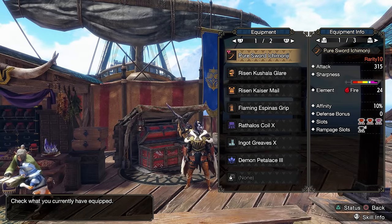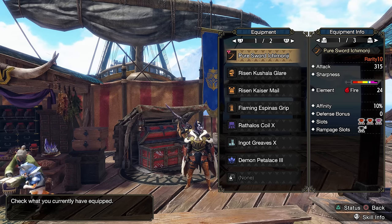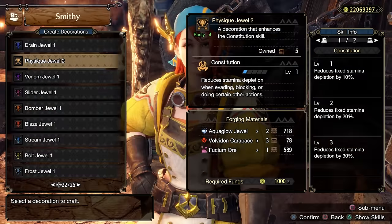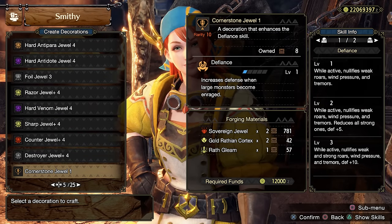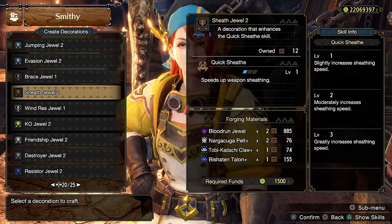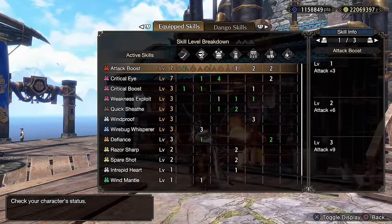Let's pick for example the Pure Sword Ichimonji. This is the build that comes out of selecting the armor pieces mentioned above. The jewels are the following: 2 Attack, 3 Cornerstone, 2 Critical, 2 Expert, 1 Sheath, 1 Sheath Plus, and 2 Tenderizer.